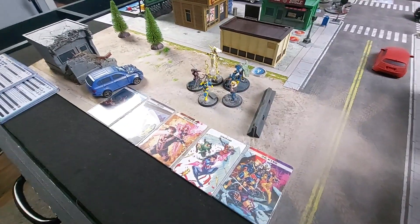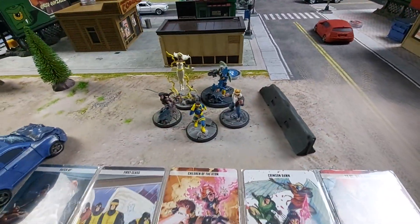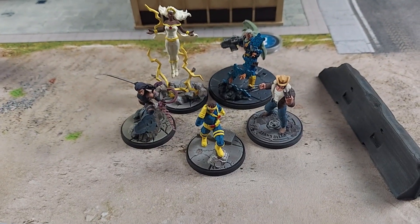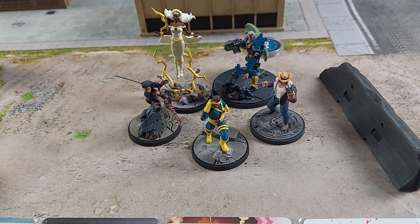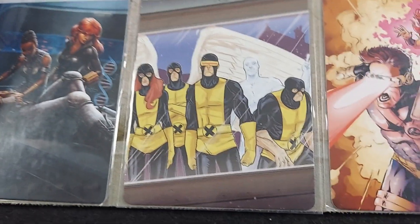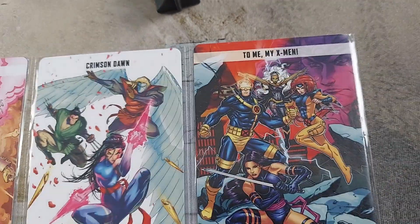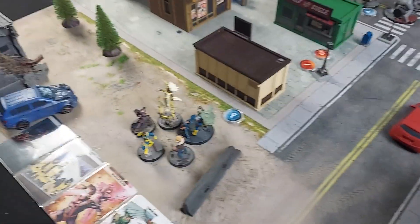Let's go take a look at the X-Men. My buddy Kevin's back — you guys remember Kevin was my first loss on the channel. What did you bring us today? All X-Men — going with Cyclops leadership, we got Psylocke, Storm, Cable, and Logan the Wolverine. Cards: Patch Up, First Class, Children of the Atom, Crimson Dawn, and To Me My X-Men.